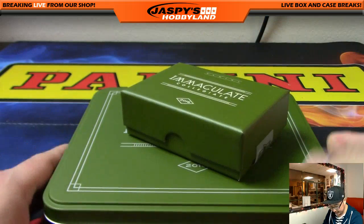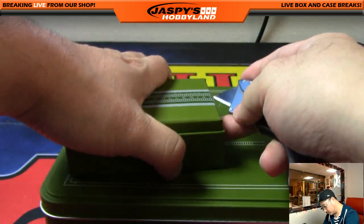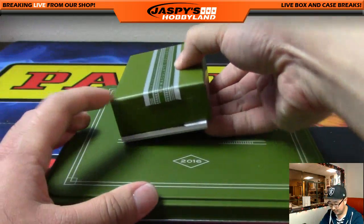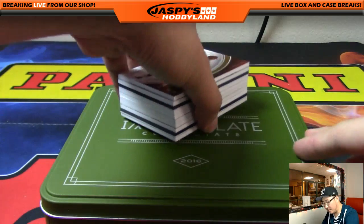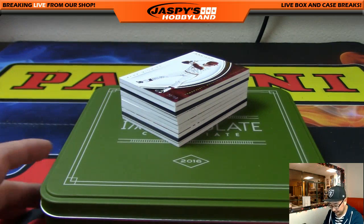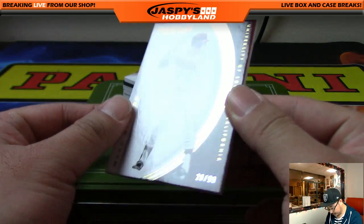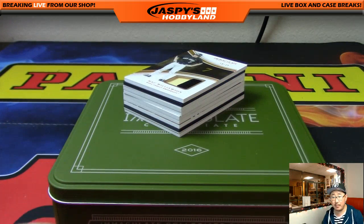Last box — good luck, everybody. Hey, I'll take the bonus hits. There's yet another Kyle Schwarber on the bottom. Last box, good luck. Mark McGuire, 28 out of 99. 28 goes to Clyde the Glide with that base card.